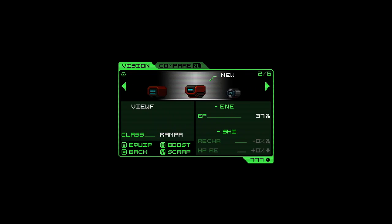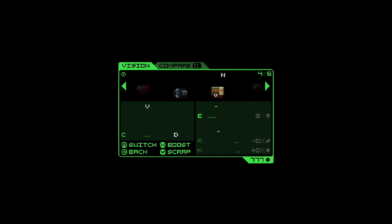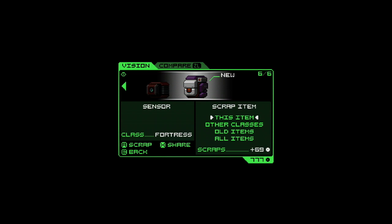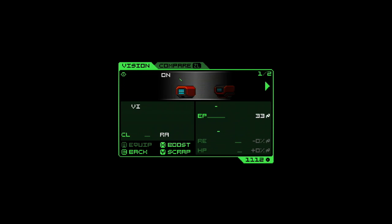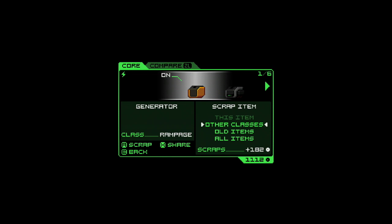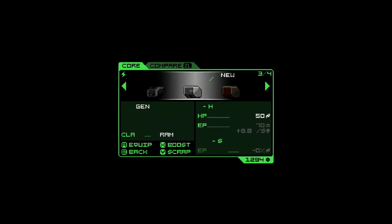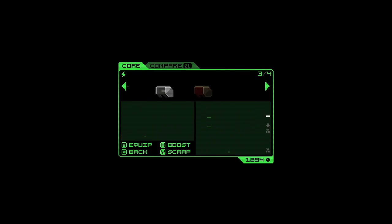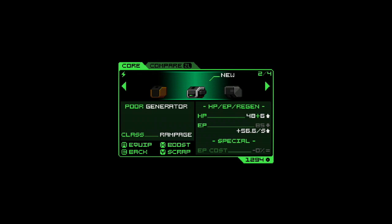After each level, you're taken back to an inventory screen to review what you've collected and improve your mech accordingly. Unfortunately, the tutorial doesn't explain anything about the inventory menu, and it can get quite complicated. All of the mechs have five different upgradeable components: Vision, Core, Transport, and then your left and right guns. The first three components are class-specific, so if you've collected loot for one of the other classes, you won't be able to use it. In the menu, there's an option to automatically scrap non-class components, so that can save you some time.